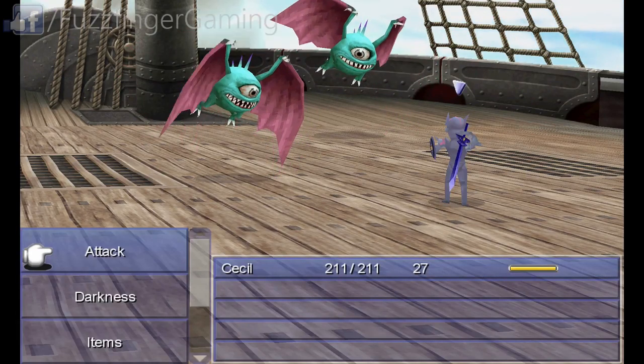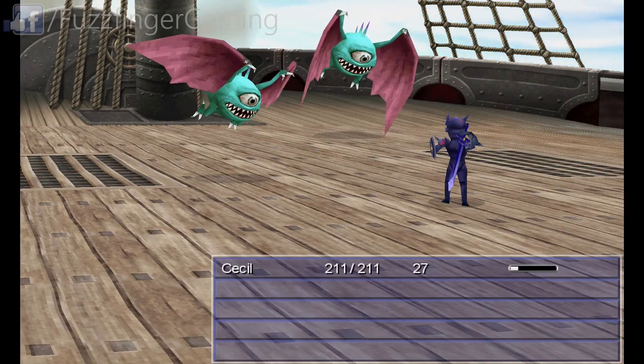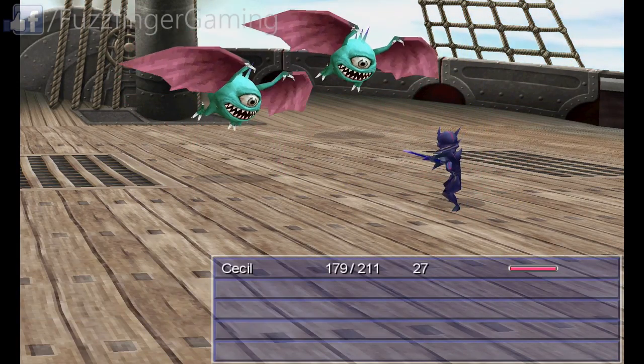So we've just accomplished a mission — or at least Cecil's just accomplished a mission — and collected the water crystal. And we're automatically thrust into battle. This is actually fairly simple in terms of battles in this game, as you would expect — it's kind of just an introductory battle. Just hit the attack key a few times and you'll get through it no problems.